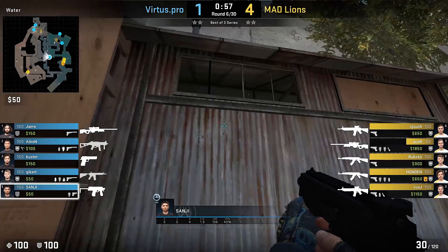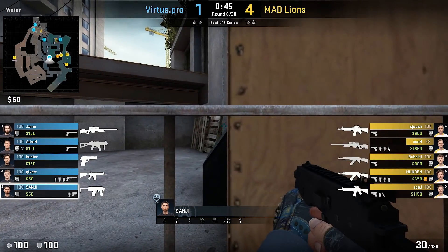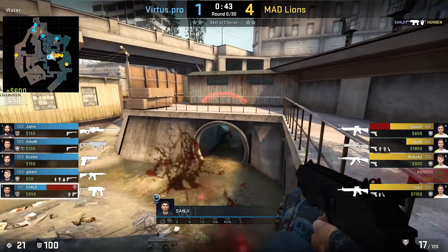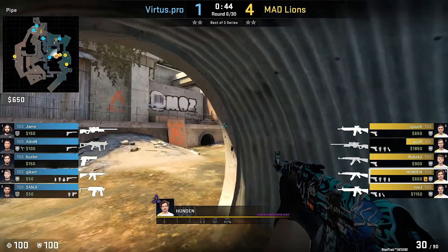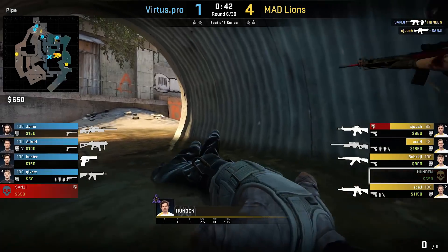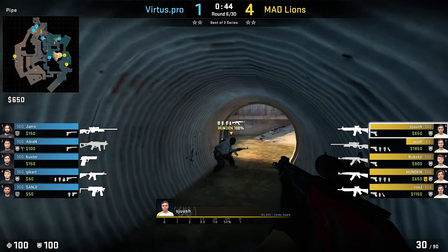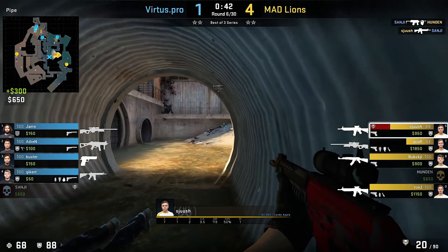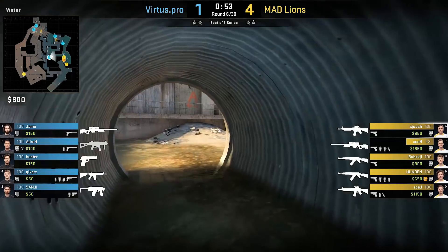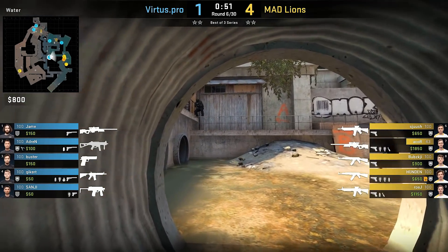Overpass — nothing special, but I noticed that Sanji really likes to use this off-angle spot a lot, usually with plenty of success. In this weird MP9 round as well, 140 damage dealt plus bomb spotted in a kinda late round situation. Not too bad. As I said, nothing gamebreaking — people have been using this spot for ages, but it's interesting that he likes to use it regularly with a fair amount of success. I guess it works well for him because people at the high level are always worried about the boost position.